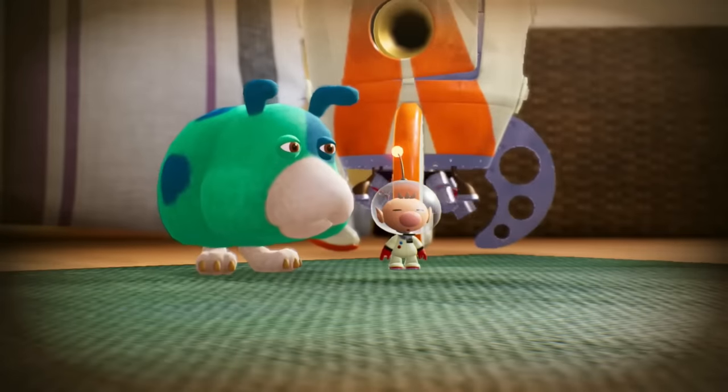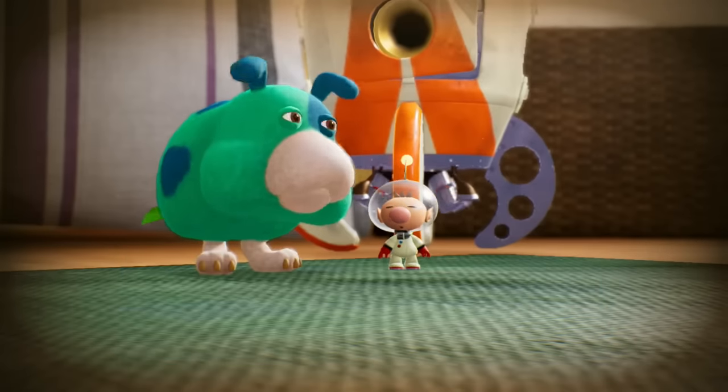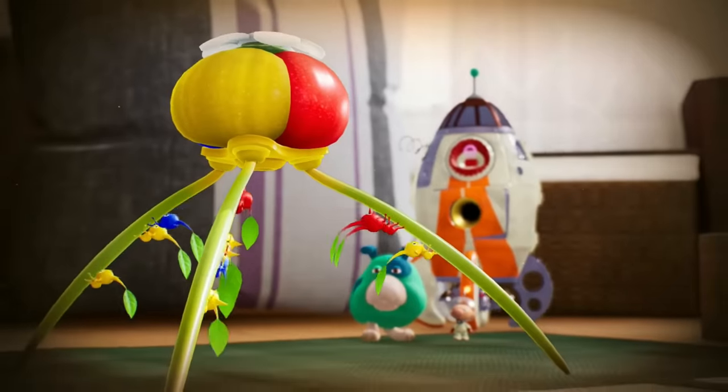Am I gonna control Olimar? I bet I am. Something about this area is different from the others we've explored so far. Yeah, it's a fully decked-out living room. This is crazy — it's a different direction for the original Pikmin 1 story, because right after Pikmin 1 they had to sell off the SS Dolphin. So this is new. Including, apparently, Olimar's new pooch — they've got a very suspicious look to them.